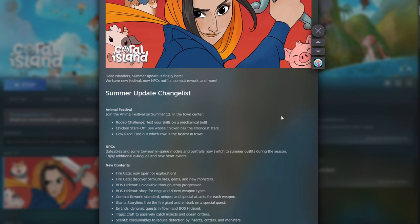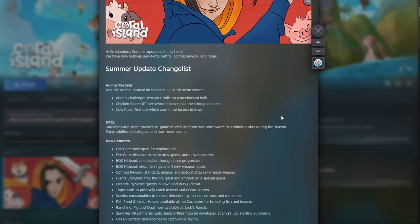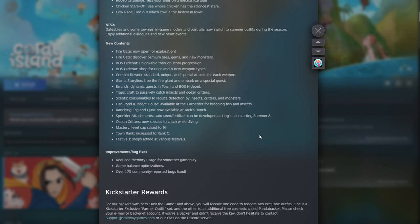They've added an animal festival - join the animal festival on Summer 12 at the town center. There's a rodeo challenge where you test your skills on a mechanical bull, a chicken stare-off to see whose chicken has the strongest stare, and a cow race to find out which cow is the fastest in town.